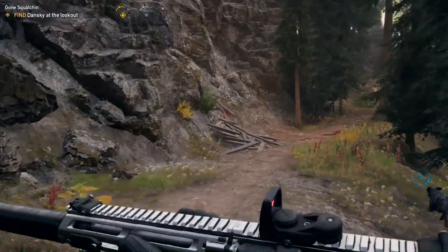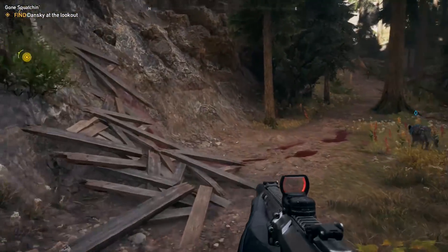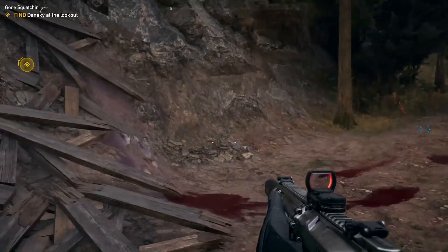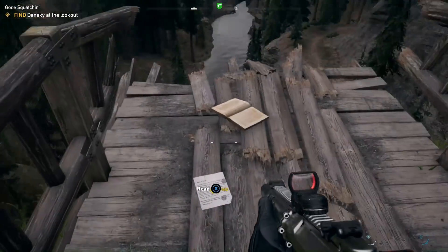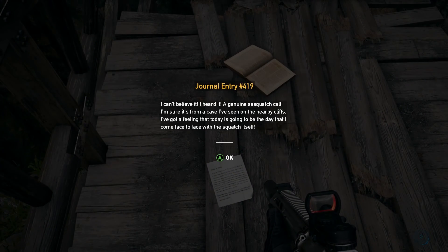Along the way you'll find all sorts of unusual scenes like the destroyed lookout point and a trail of blood. On lookout point, you'll also be able to find a very revealing note: 'I can't believe it. I heard it — a genuine Sasquatch call. I'm sure it's from a cave I've seen on the nearby cliffs. I've got a feeling that today is going to be the day that I come face to face with the Squatch itself.' And it turns out he did, because the moment you stop reading, I'm pretty sure that you hear this guy get murdered by the Sasquatch.